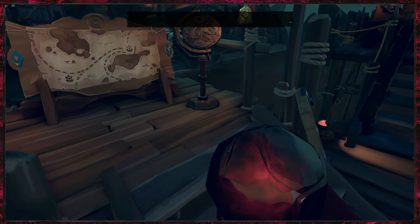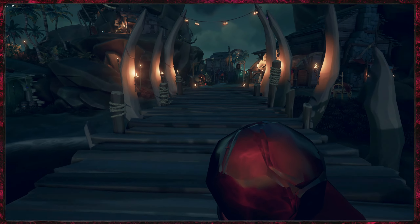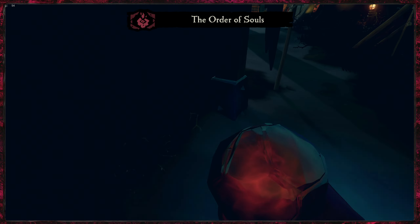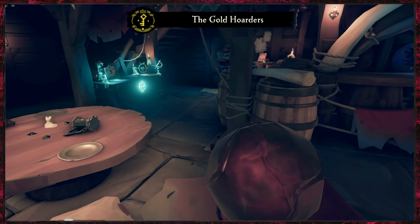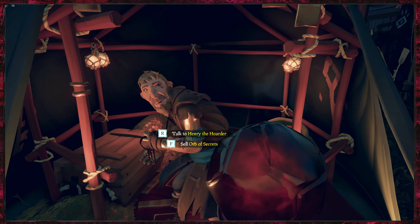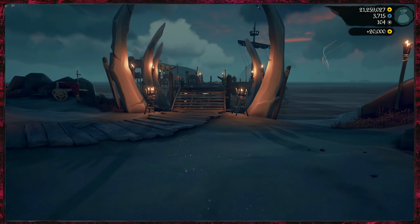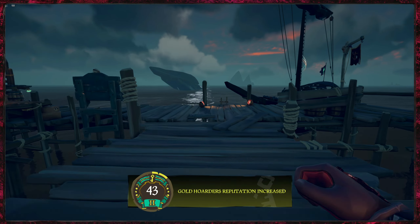So for selling it, as you can see you can sell it to Merchant, Gold Hoarders, and Order of Souls. So basically you can sell it to every trading company, but you cannot sell it to Athena's. If you look in the top right hand corner, without emissary value added onto it, it's the exact same price as the chest of fortune guys — and it takes literally five, maybe six minutes to complete.